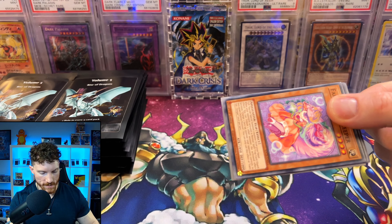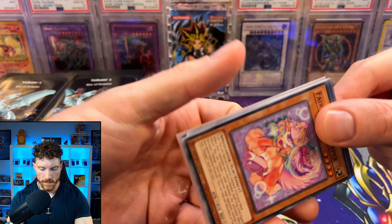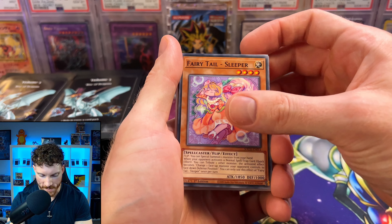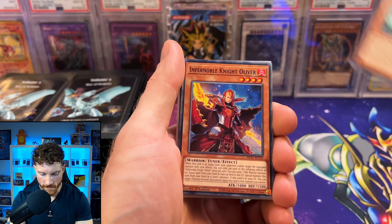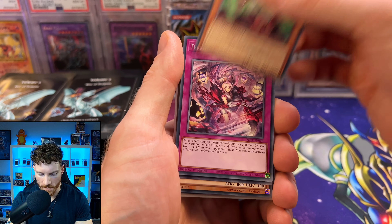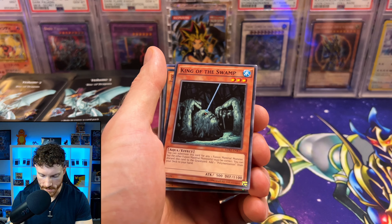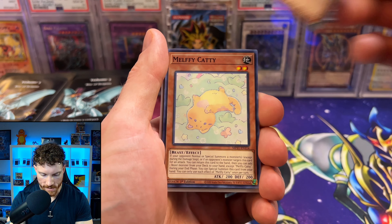We're trying to open up some packs and see what we can get. I think we've got a sleeve card on our first pack, so that's actually really promising. Fairytale Sleeper, Fabled. We've got the Infernoble Knight Oliver. I'm guessing it's a lot of commons, and then we get into possibly the holo at the end. King of the Swamp — that's a good one. We'll set that one to the side. We've got the Prediction Princess, the Melfi Caddy.